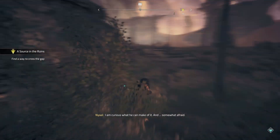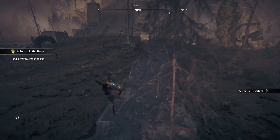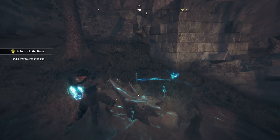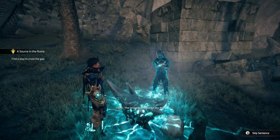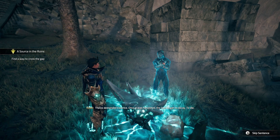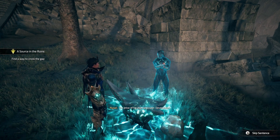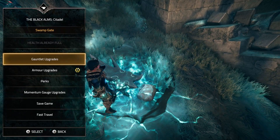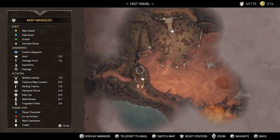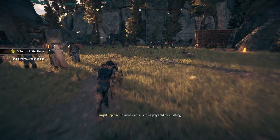I'm curious what you can make of it — and somewhat afraid. Smith NPC: The land was not always like this. Silas demanded Essence. Once it was harvested, the land began to decay, to die — the price of his eternal power. Devastation. We can just fast travel back. This whole area is almost cleared. We're missing some treasure map locations — there's one in the middle and we know that. But we have the armor, and we can pretty much finish the game at this point if we want to.